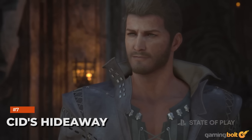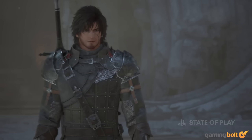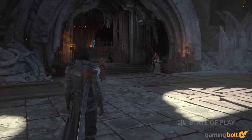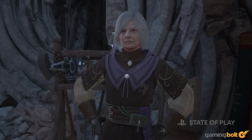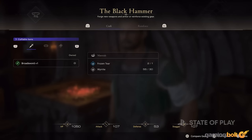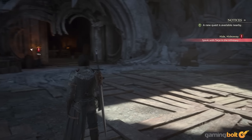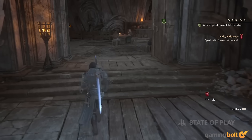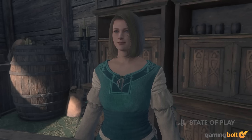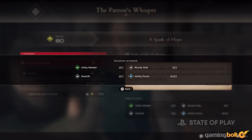During the recent State of Play, the developer revealed Sid's Hideaway, which seems to be the central hub location for the duration of the game, or at least a significant portion of it. Unlocked in the early stages of the game, Sid's Hideaway will allow players to explore the area, speak to NPCs, purchase new gear, weapons, and items at a shop, or head to Blackthorn the blacksmith to craft or upgrade weapons and gear. You can also pick up new side quests, view information on quests available all throughout the world map, and more. We also got a look at something called the Patron's Whisper, where you'll be able to collect donations sent in to you from throughout Valistia, with more donations coming in the higher your renown is.